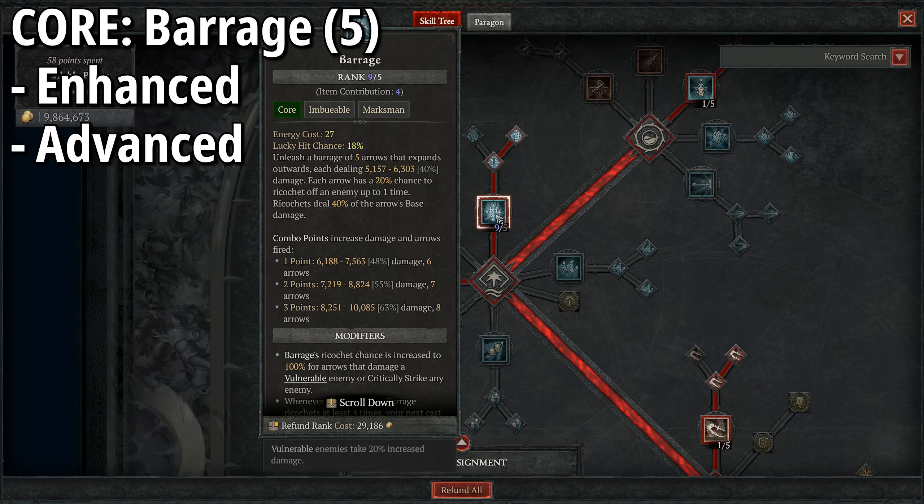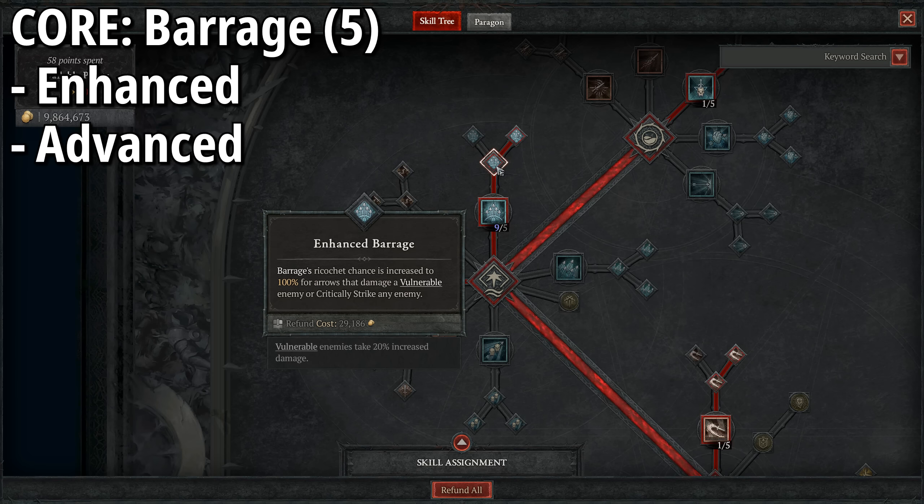Moving down to our main damage dealer, our core skill is going to be Barrage. We have five points placed straight into Barrage, increasing our damage output. We also have four points coming from our gloves, allowing this to go up to nine ranks out of five, making it so that we have 40% damage potential when we cast this skill. It basically fires a barrage of arrows — it fans out with a pinpoint accurate first arrow and ones either side, repeating a second time, giving five arrows going out at a time as standard.